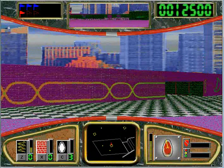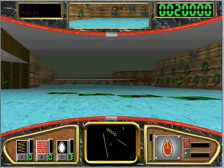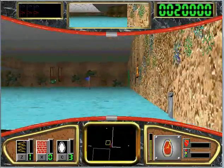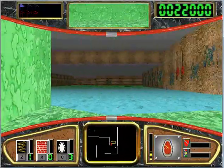The controls are a little bit like you're controlling a bar of soap. I'm just going to place a wall there and jump up here to get my flag.